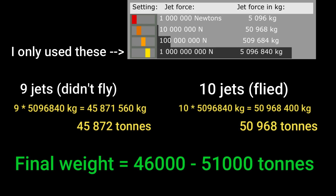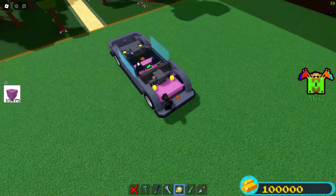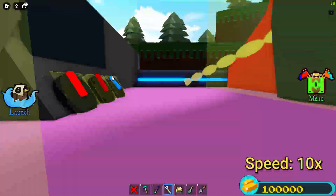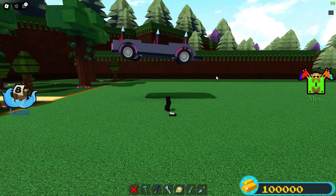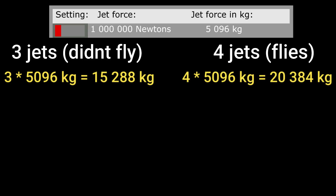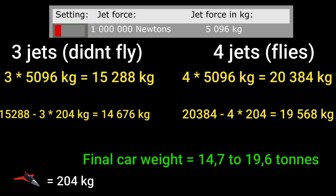Now we just do some math. I used fourth force option jets, and you take the force amount from the table and multiply it by the number of jets — 9 and 10 for me — which gives large numbers that I round into tons, getting a final weight between 46,000 and 51,000 tons. You also need to subtract the jet weight, though in this example it makes almost no difference. For the second car, I scaled plastic through all the moving parts so the jets fly straight, then experimented again until I found the limit. Using different strength options for higher accuracy, the car starts flying between three and four jets on the lowest force option. Multiplying the first force option by three and four gives a mass between 15 and 20 tons; subtracting the jet weight gives a final mass of between 14.7 and 19.6 tons.